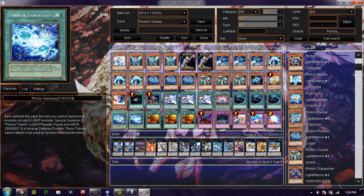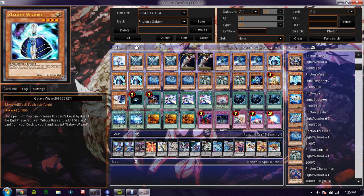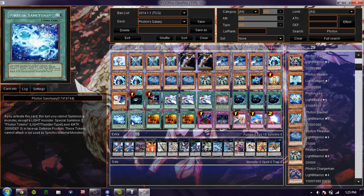The next card is Photon Sanctuary, and this is yet another card dependent on how many you want to run. Two I would say is a minimum, unless you can find another way to get out 2,000 ATK monsters on the field really fast. I did run three at a time, but I kept finding myself drawing into it too often and not having Galaxy Eyes, Galaxy Knight, or Wizard in hand — I kept finding myself not having a use for it. So I put it down at two.